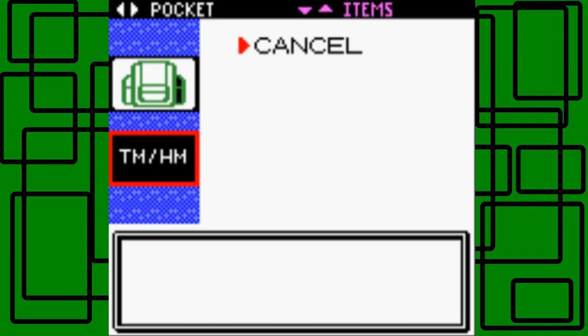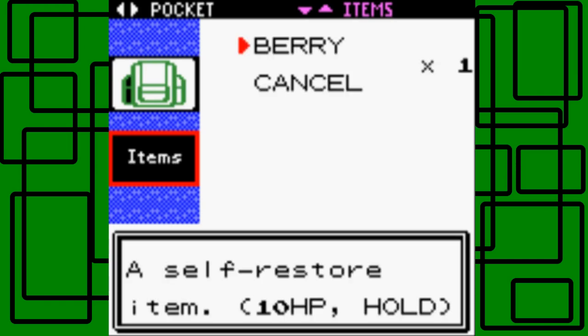HMs — Hidden Machines — don't break after one use. People will give you HMs later on, and you can find some on the ground in certain places. They help you get around: you can use Surf to cross water, Cut to cut down little bushes, Rock Smash to smash rocks, and Strength to move boulders. And we're back to the items pocket.